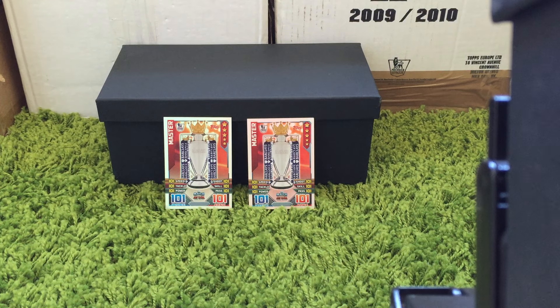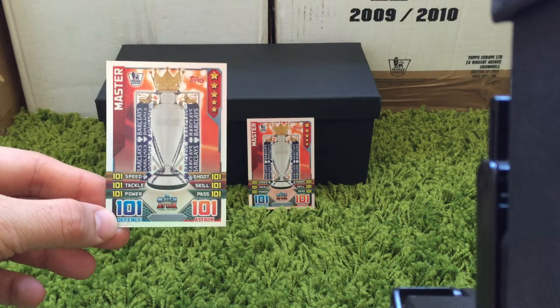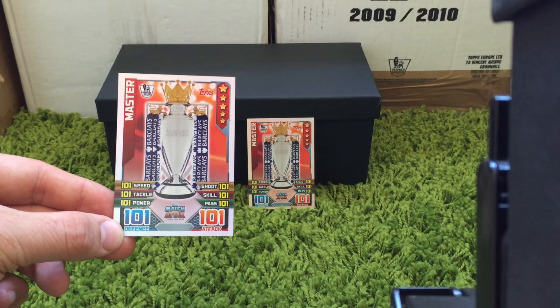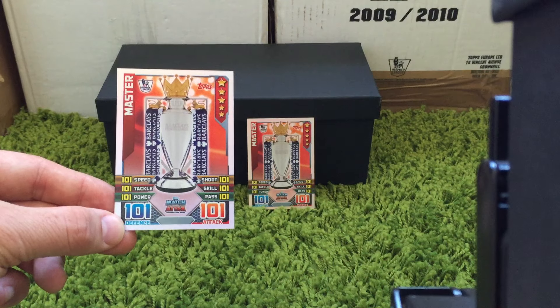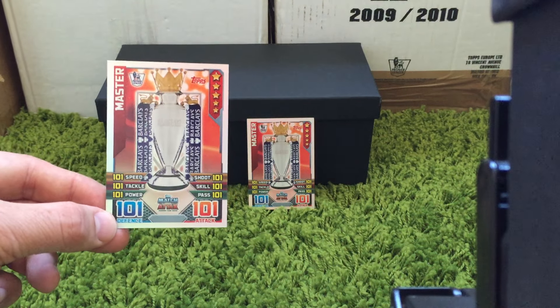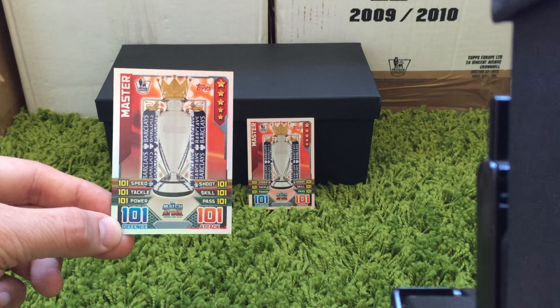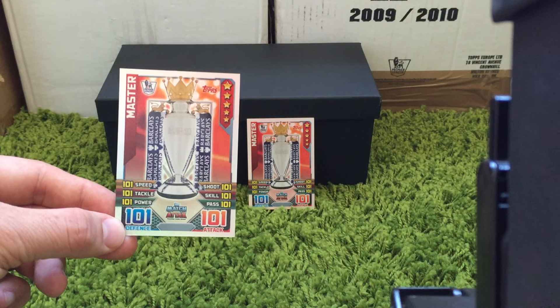The first card we'll start with is the MasterCard. You can see the Premier League Trophy there, and all of the stats — speed, tackle, power, shoot, skill, pass — and the defence and attack scores are all 101. That makes it, in terms of strength, equal with the Hazard 100 Club for this season, so if you were to use this in normal play it would be a very powerful card.